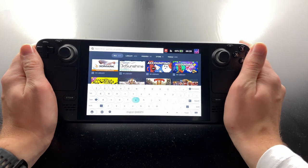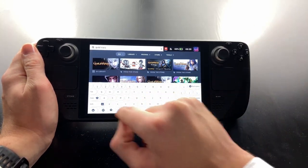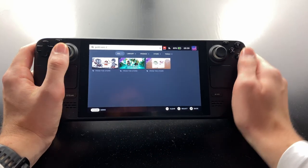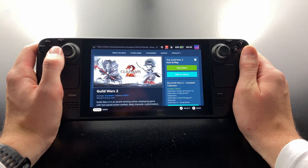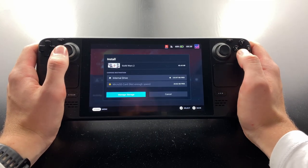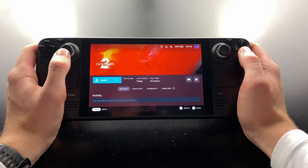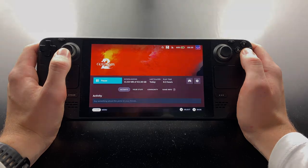First of all we need to download the game. Just search the Steam store for Guild Wars 2 and choose Play Game. Now follow the steps on screen to start the download, which will take a while. This will also work with an ArenaNet account, so don't worry about using Steam for this.